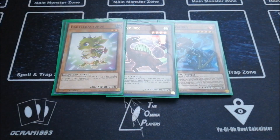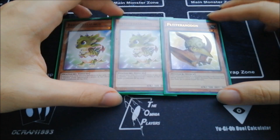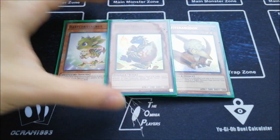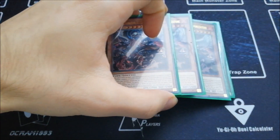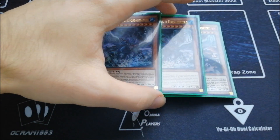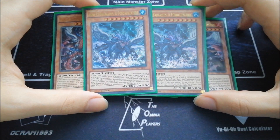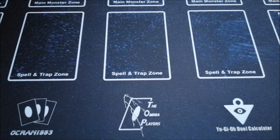I decided to play two Babycerasaurus and one Petiteranodon — I was happy with this ratio, it was a nice choice because it allows you to go into Pankratops and you can also go into Oviraptor anyway. Then one Jurrac Aeolo, which is useful going first because you can go into Shugyoja, and going second because you can go into Chanbara — that won me so many games. For the True King package, I got three copies of Agnimazud and two copies of Barastos. Playing two Barastos keeps this always live and you can go into Calamity before the fifth summon to bait Nibiru out.